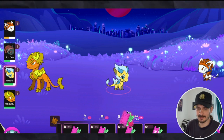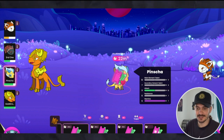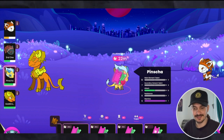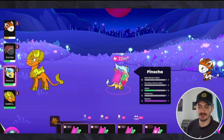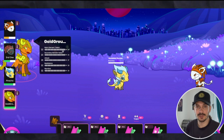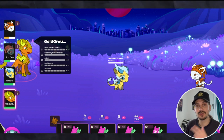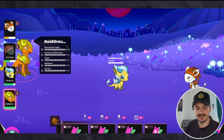The way they train is you just drag a training item onto them — whatever category you want them to train. For instance, this guy has 10 in main element, 7 in secondary element, 9 in attack, 6 in resistance, and 6 in stamina. My Kryptomon are babies except for this guy here — he's one I just picked up today for $14.